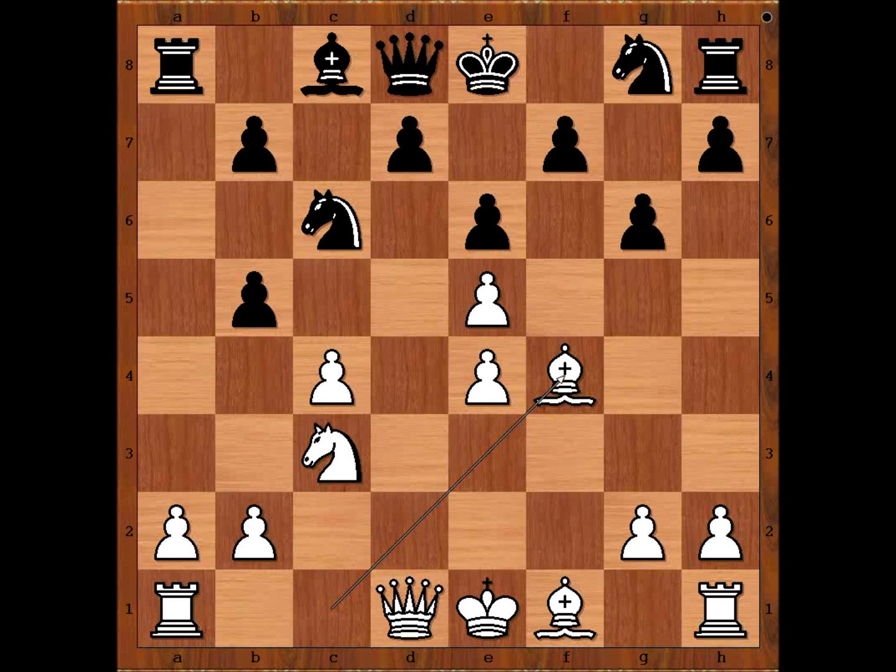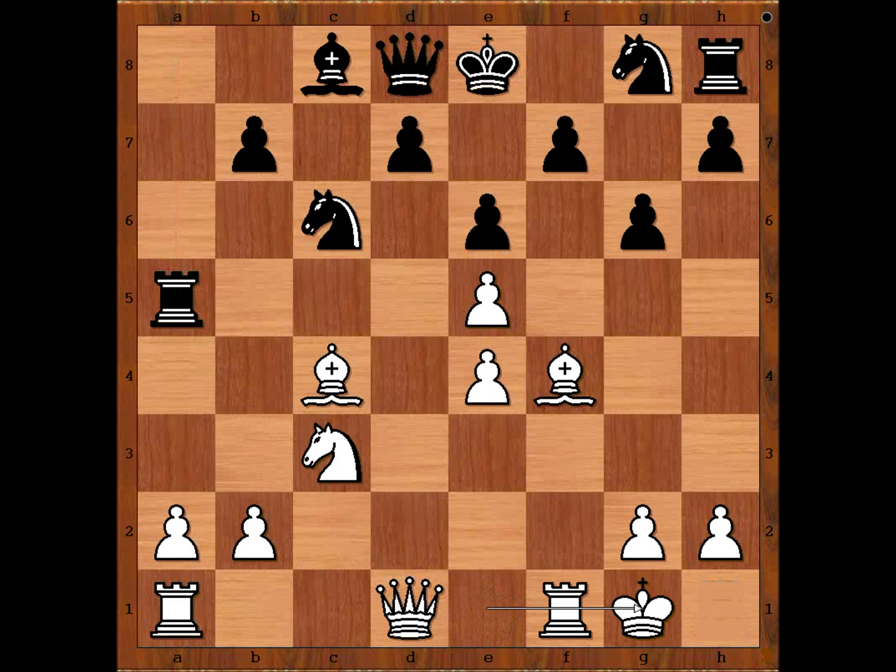Pawn takes pawn on c4, bishop takes pawn on c4. There is no need to even mention that black has a huge problem on dark squares. Rook to a5, Alekhin castles kingside. b5 — should white take or not? What would you do?